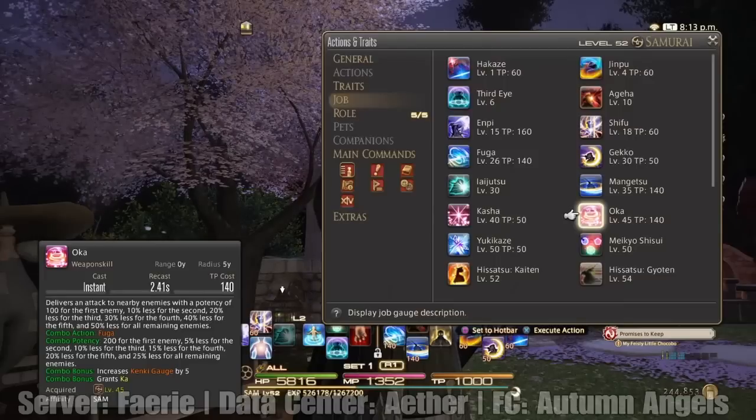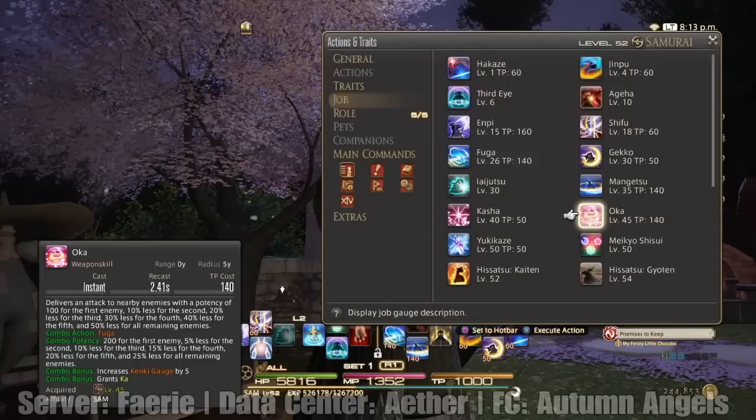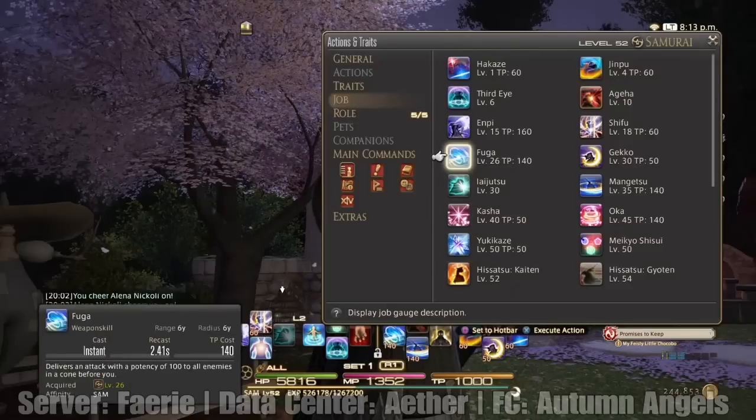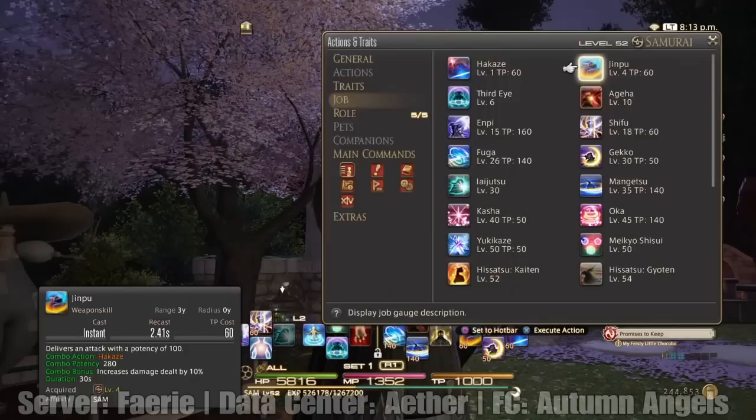The objective here is — it kind of works like Monk — you want to keep yourself as buffed as possible, keep as many of these things on you as possible. Yukikaze is another weapon skill. This is a short combo — it just combos up with Hakaze and delivers an attack with a potency of 100, combo potency 340. However, it reduces target slashing resistance by 10%.